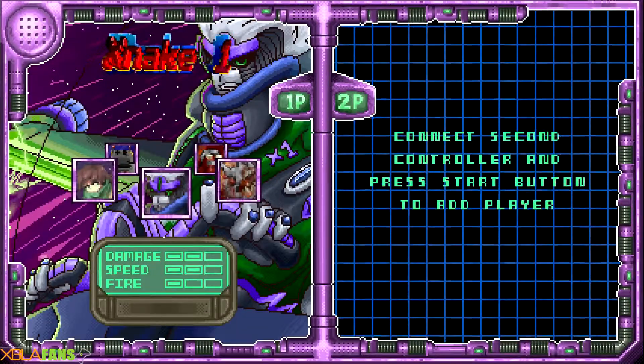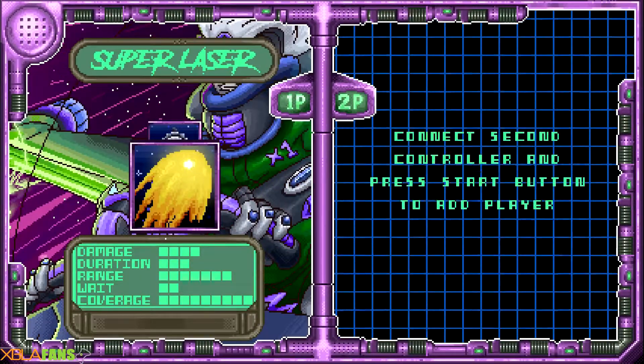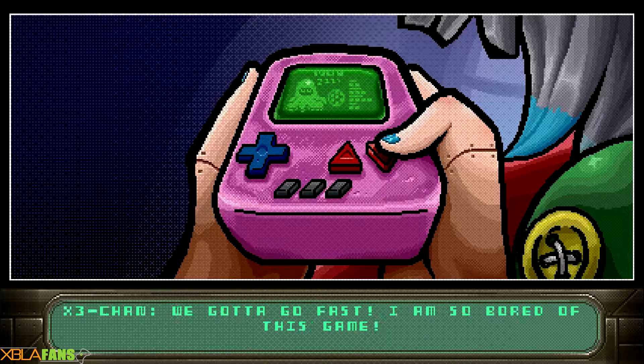We're gonna go with Blood Presence here and just use this default character. Then you get to pick your special move — I'm going with the lasers, because I don't need a shield if everyone is dead. We're gonna go ahead and skip the cutscene.